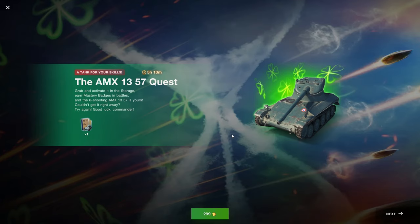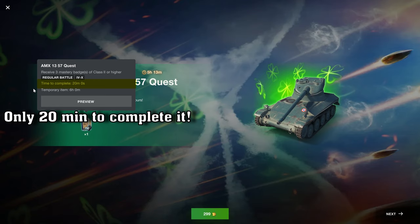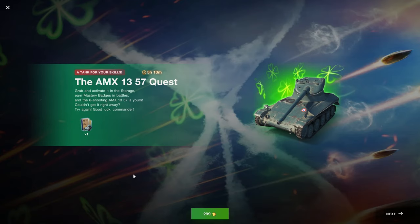On top of that, Wargaming has once again surpassed themselves with gambling, because now you can buy the MX-1357 quest. You don't buy the vehicle for 299 gold — you have to win a battle to be able to get it, and that doesn't tell you anywhere. You have to receive three master badges of class two or higher. If you can't do that, you have to pay more to get the tank. This is another form of gambling and it is getting worse. Congratulations to Wargaming for once again being a terrible company.